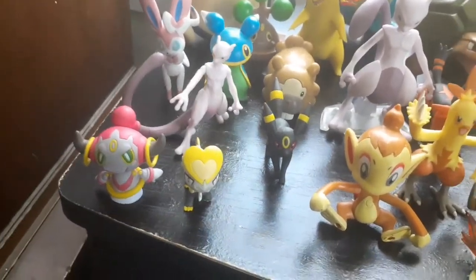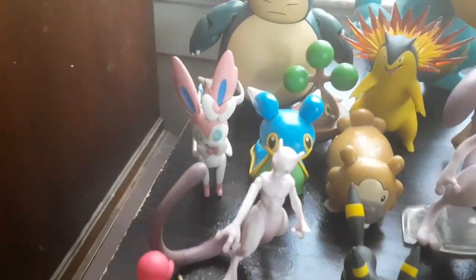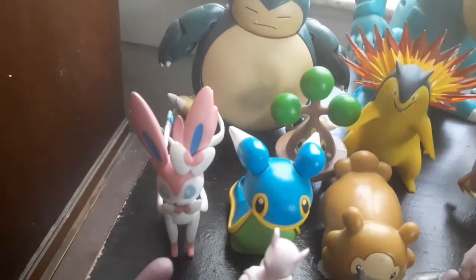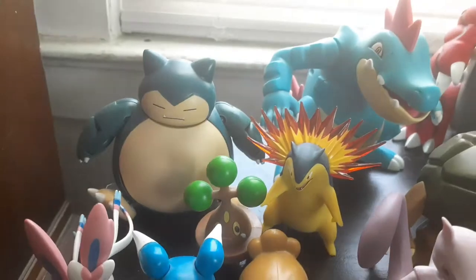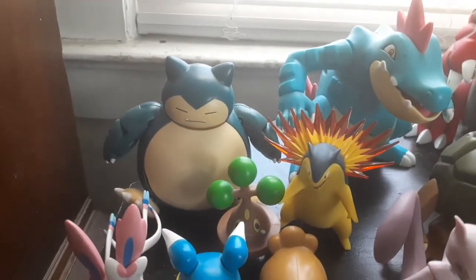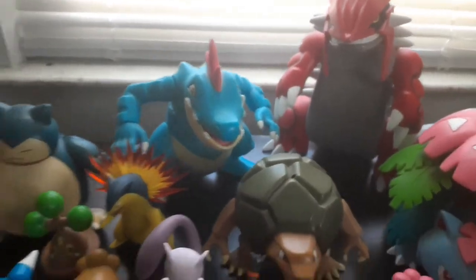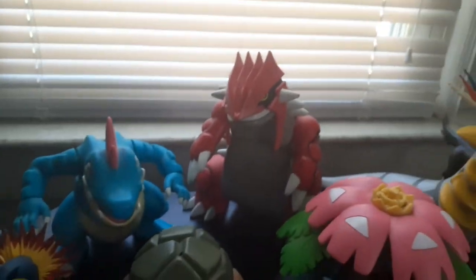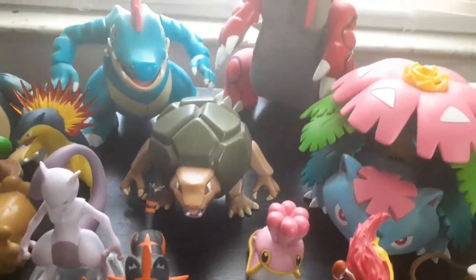You got Jangmo-o from Tomy. You got Pokémon Scale World Umbreon. You got Mewtwo from the Jacks Pacific Pikachu line. You have Sylveon from Tomy, Jacks Pacific Shellos, Jacks Pacific Bidoof, Jacks Pacific Bonsly. You have the Tomy Snorlax. You got the Scale World Typhlosion. You also got the Hasbro electronic series Feraligatr. You have Groudon from Tomy — the Titan figure — one of my favorite if not my favorite figure.